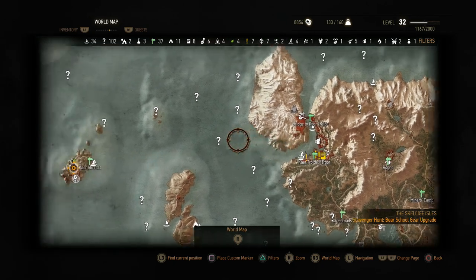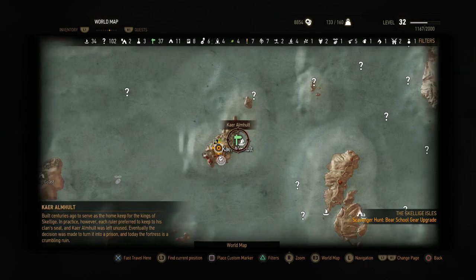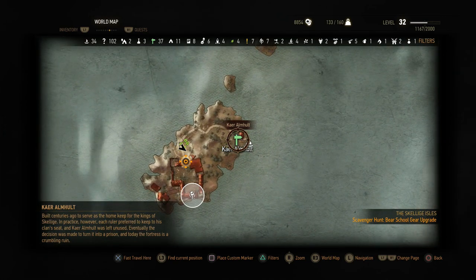To find this Easter egg, we are going to have to sail to Caer Almholt in the Skellige Islands. This is west of Caer Trolld Harbor, where you start in Skellige.